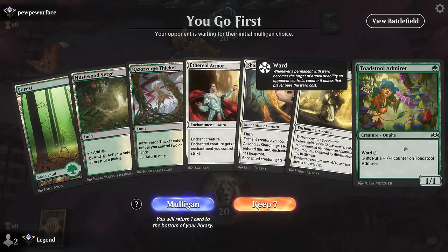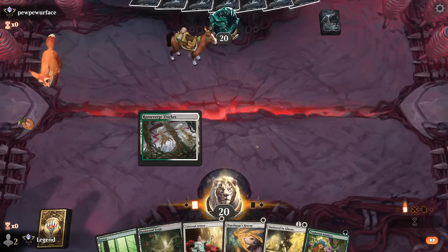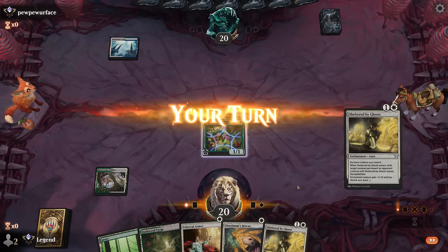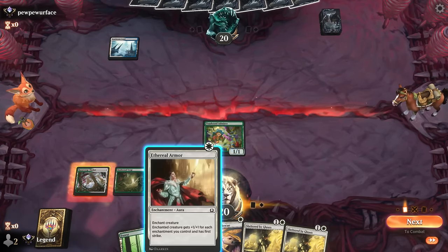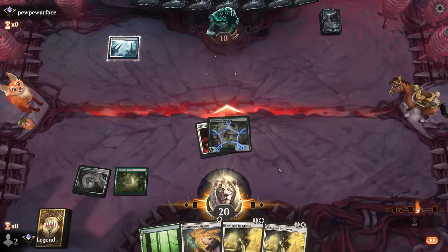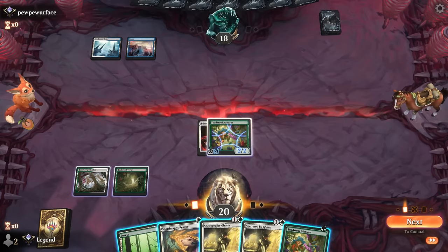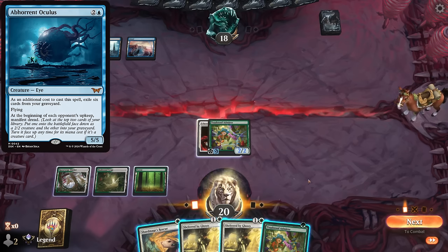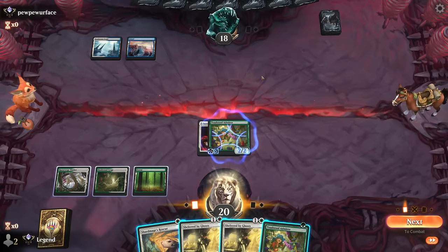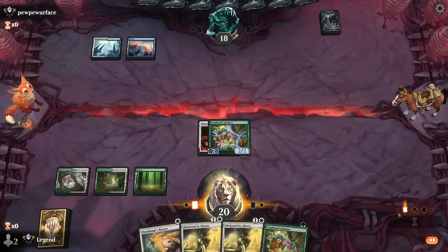Game 6: We're on the play. We've got a one-mana threat with a bit of protection and lots of ways to enhance it. We can add another Ward 2 on top of the already Ward 2 and then hope our opponent presents a threat we can remove. Hit for 2. Our opponent might be a more dedicated control deck as opposed to the Oculus deck. In that case I want to keep answers for an opposing Temporary Lockdown. If we can play Admirer and Sheltered in the same turn we can remove it and get our stuff back, but I also want to start applying a bit more pressure here — so it's a tricky balance to strike.